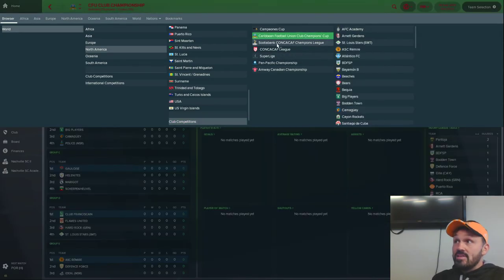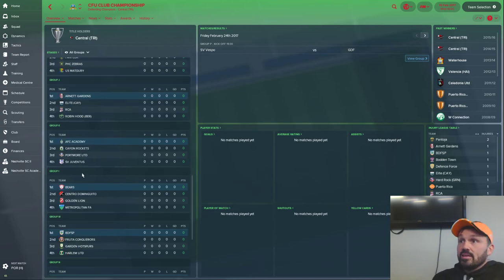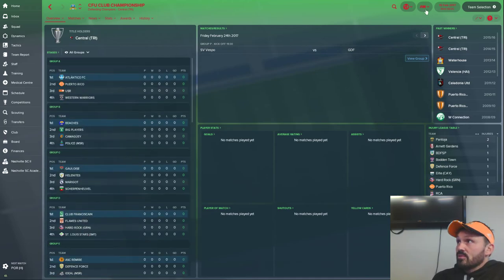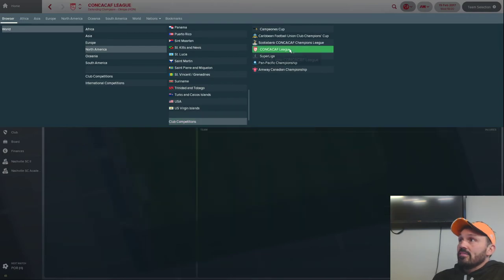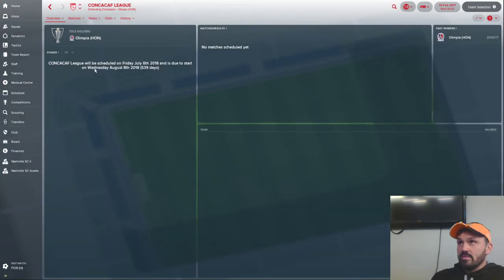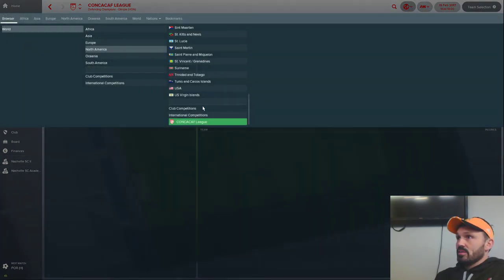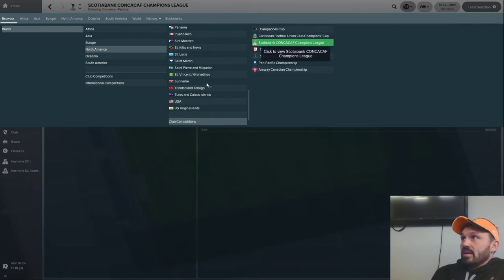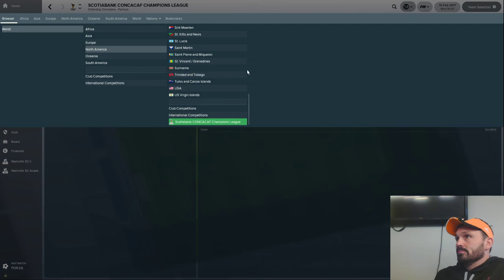It pits the Amway Canadian Championship winner with the top three MLS teams by Supporters' Shield standing — top three American teams — and the top four teams from Mexico, all competing in the Super Liga. It has an eight-team group stage with the top two advancing to semifinals, which is how it worked in real life. I used to have the CFU, CONCACAF League, and Champions League in my own file, but now I work with Claasen's file — he did a great job and there's no reason not to use his.